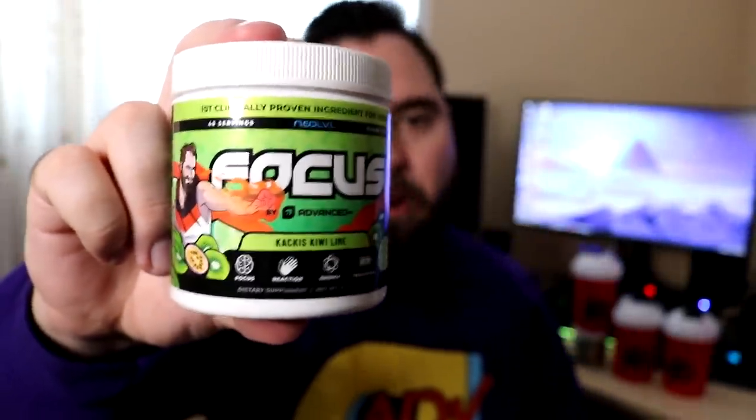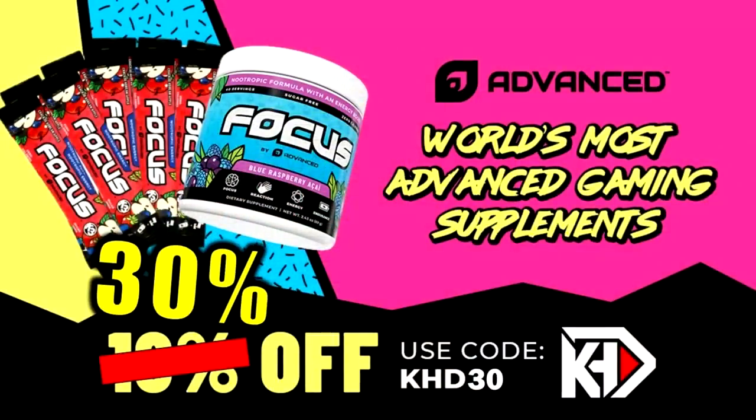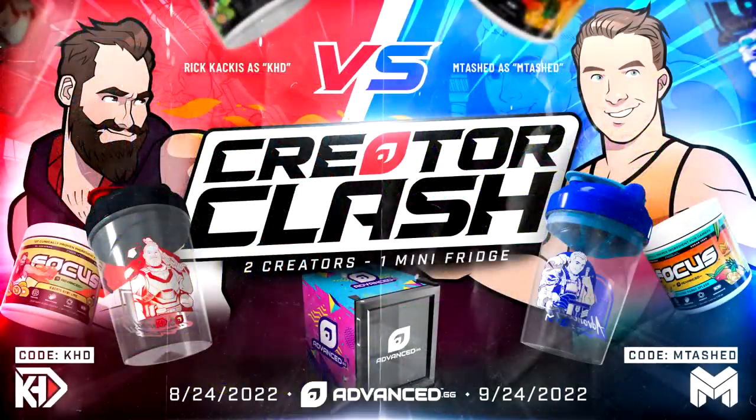Really quick, guys, if you want to get some Advanced GG — best energy drink out there — use code KHD30 for 30% off this weekend only. And if my code gets used more than Emtash, you can win a mini-fridge. So definitely check that out.